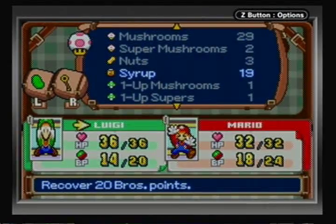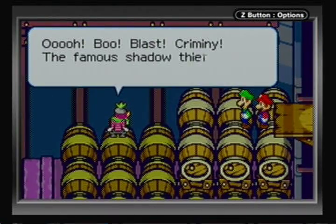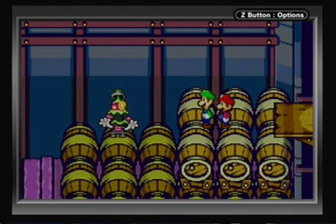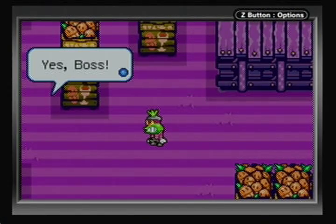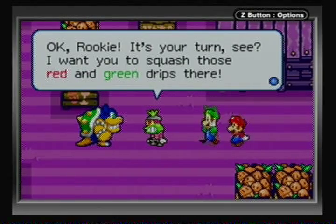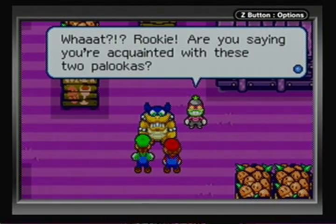I'll still restore some Bros Points with syrup. Not to spoil things, but we have a pretty major battle coming up. Oh - Boo Blast! The famous shadow thief Popple has been caught, and yes, this is Popple. He makes funny faces and talks funny. He's going to call in Rookie to help him battle. Look at his size - he's kind of short, so I can't imagine Rookie would be anything... oh my god, is that Bowser? That's Wizardheimer! No, it's actually Rookie - not Bowser at all - but it has Bowser's music, his big shell, and Bowser's sprite with a mask.